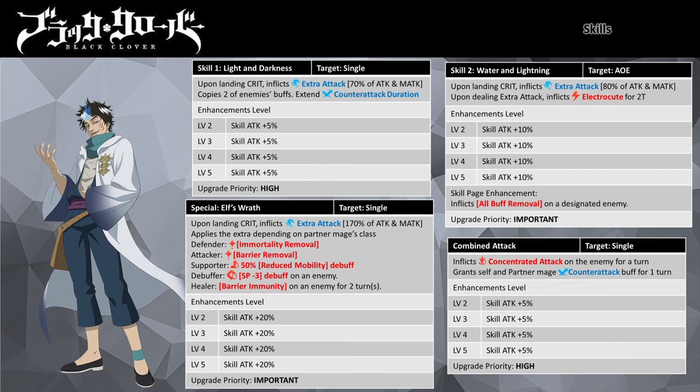His Combined Attack is a single target attack that inflicts the Concentrated Attack debuff for a turn and grants him and the partner mage a Counter Attack buff. The Concentrated Attack debuff guarantees all attacks on the target to be a critical hit. In general, he has a very flexible kit and you can have various variations by simply changing his partner mage.